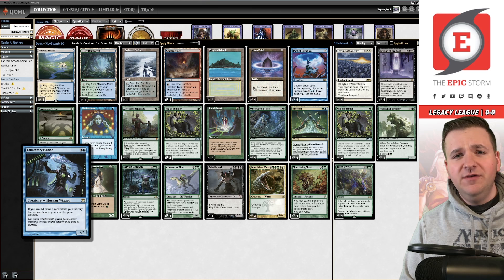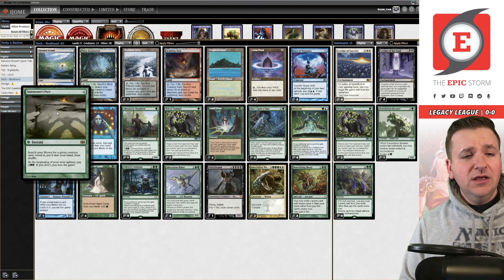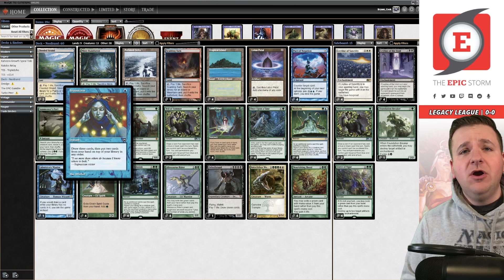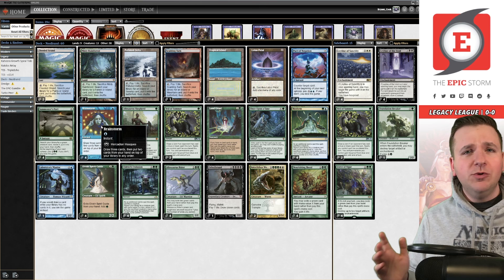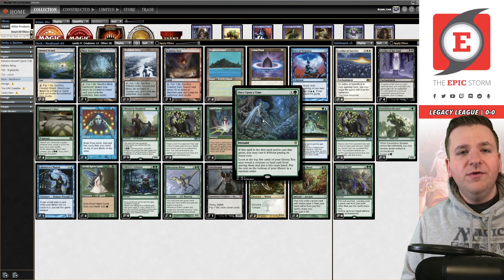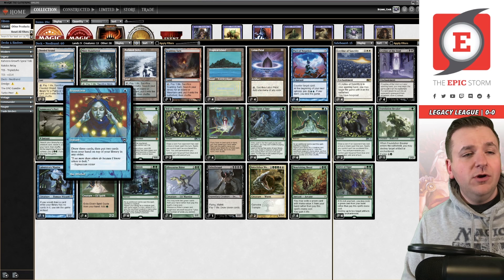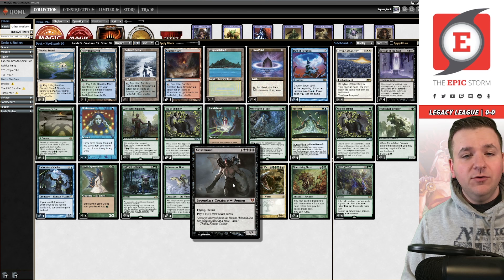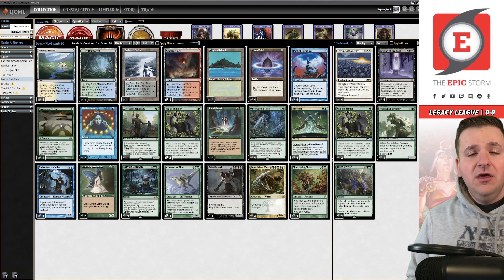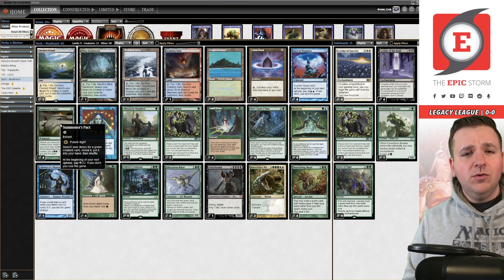We have consistency cards like Summoner's Pact to find Allosaurus Rider, Once Upon a Time to find lands or the rider, and Land Grant acting like a green land. We're playing Brainstorm tonight — in my last video about six months ago I said I'd return and record with Brainstorm, and that's what we're doing. The main reason is it works with my thesis: I wanted to play Once Upon a Time but needed more lands. Tonight we're playing nine lands, and Brainstorm plus fetch land fixes issues — like if you draw Griselbrand, you can put it back on top or shuffle it away.